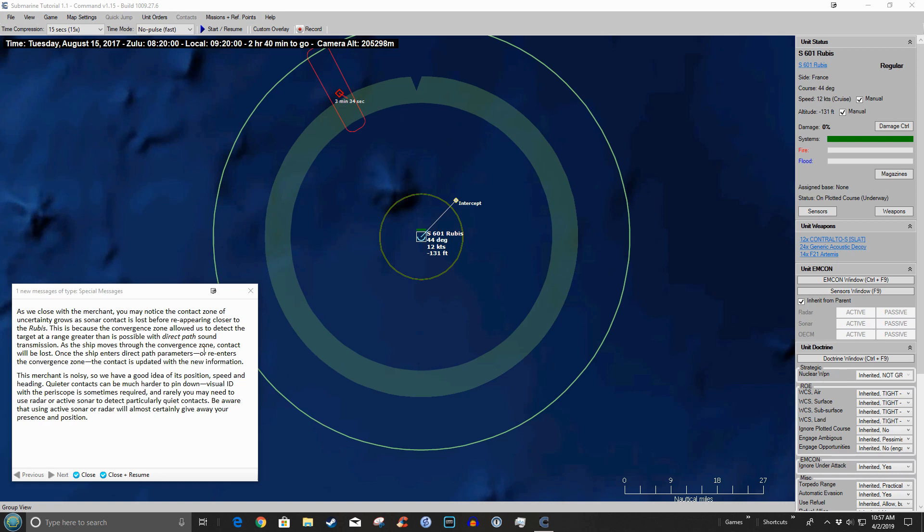I'm hesitant to say 'accurately modeled' because I can't speak to the accuracy of the model, but it's certainly modeling how things are really done — at least I would assume. My brother was actually a sonar tech on an SSN, so perhaps I could ask him, though he might just laugh at me. Anyway, this merchant is noisy, so we can have a good idea of his position, speed, and heading. Quieter contacts can be much harder to pin down — visual ID with the periscope sometimes required. Rarely do they need to use radar or active sonar, as using either will almost certainly give away your presence or position.